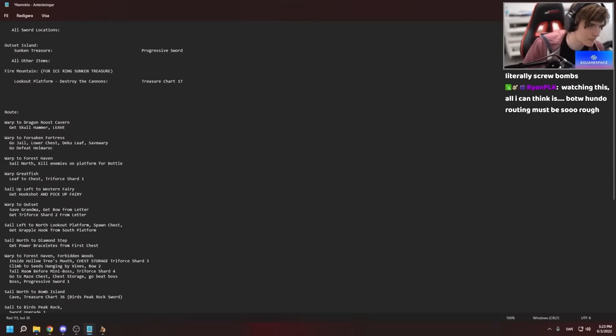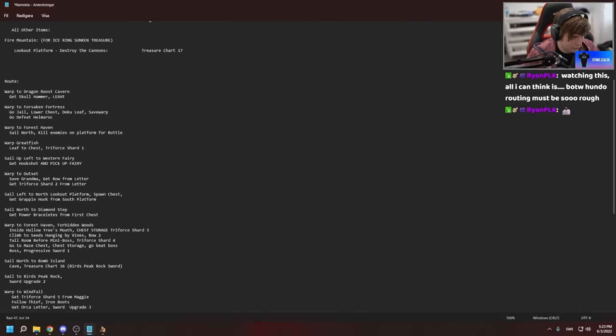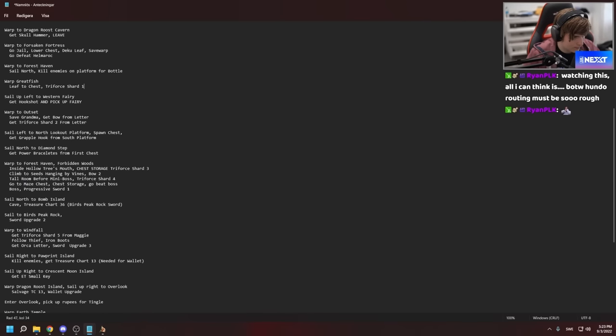After two hours of routing and checking every possible location, I felt that I found a pretty good seed that was overall very optimal with how I routed the whole thing. So now you might be wondering: how fast can you complete a max settings Wind Waker randomizer with perfect luck?